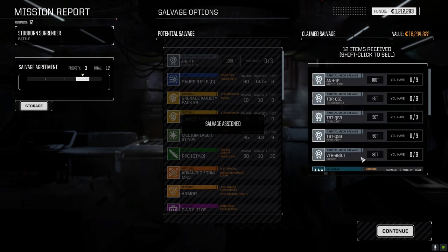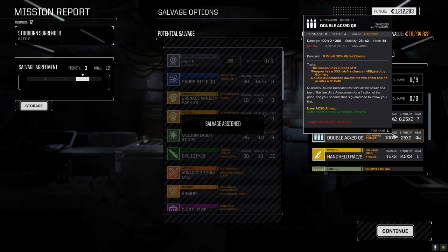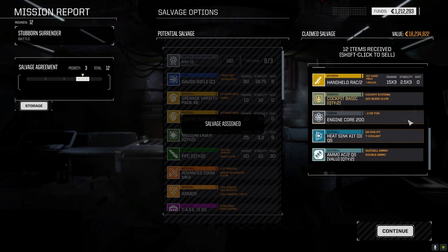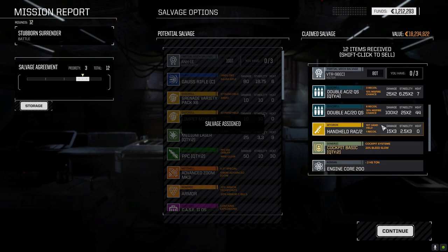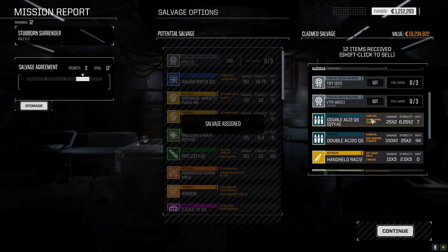We got one Annihilator piece — nice. Victor piece too — cool. We got double AC2s, another double AC20 — could you imagine running two of these in the Avatar? Handheld Rack 2 — that can go on some of the tougher mechs at 10 tons. We got a Quick Sell double heatsink kit, and AC2 value ammo which does variable damage. A four double AC2 build is possible but these only have one hit point — once they misfire they're destroyed.